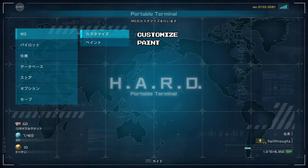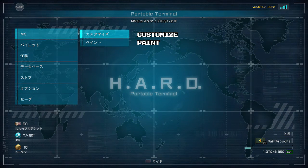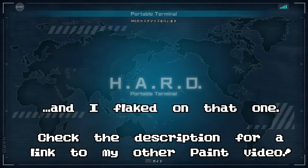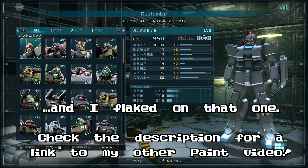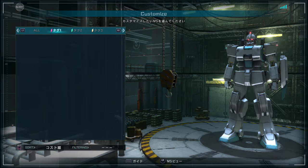Under the Mobile Suit option, you have two options: Customize and Paint. I showed off the paint recently, but I will go through the basics of how the paint controls when we get there. But first up is Customize. Customize lets you tag your Mobile Suit so that they show up within these special categories under L1 and R1, so you can set up favorites lists, basically.